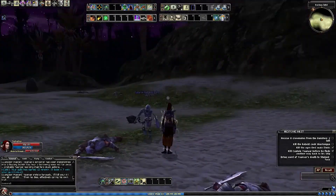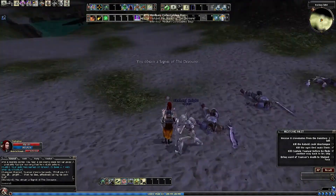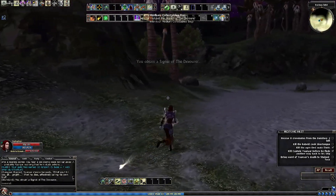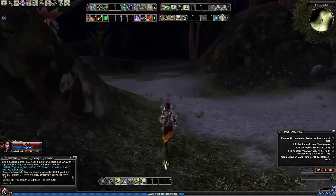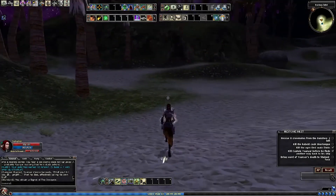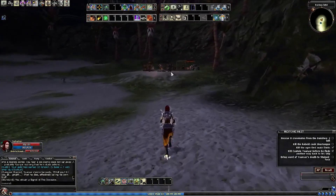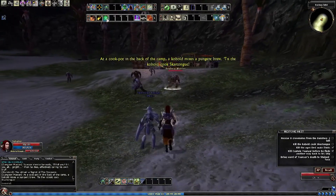That was beautiful. Yaya is dead. I used a lot of spells to bring him down. Red-named enemies are a little bit tougher than others — as you'd expect from boss-type characters. Now let's go deal with the kobold in the back of the camp.